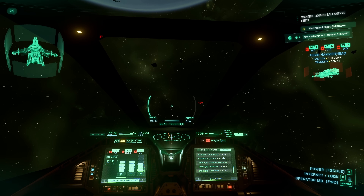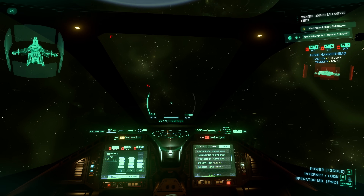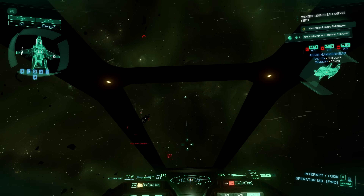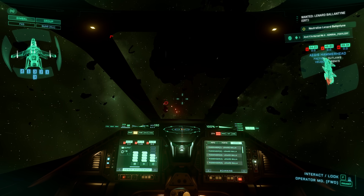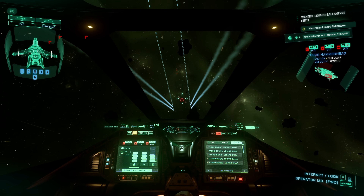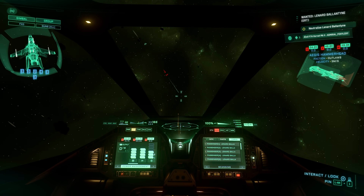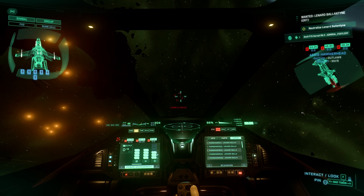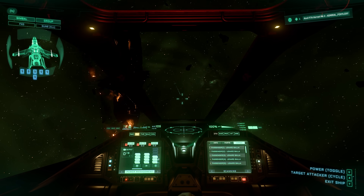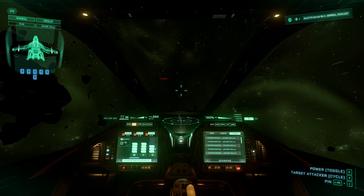Last one is the Hammerhead. It has Wevo X — one SCU — and Widow, one SCU. Not worth it, but good to know there is still Wevo X on board. Getting hit. He jumped two kilometers away, then again, then five kilometers away. Target destroyed. This is a very good loadout, still very powerful — even though this patch reduced 10% of the cannon firepower.